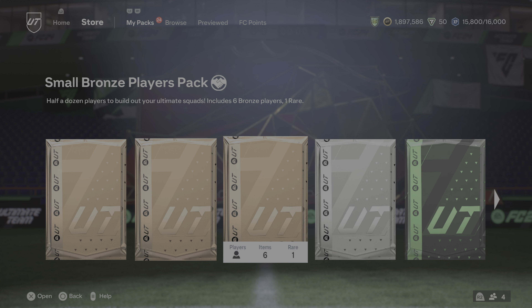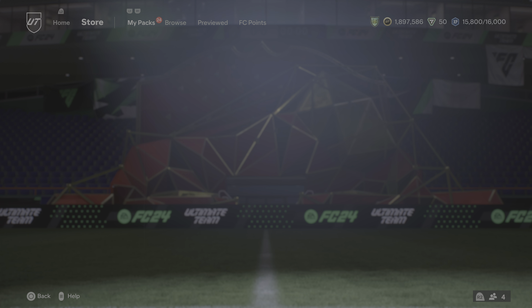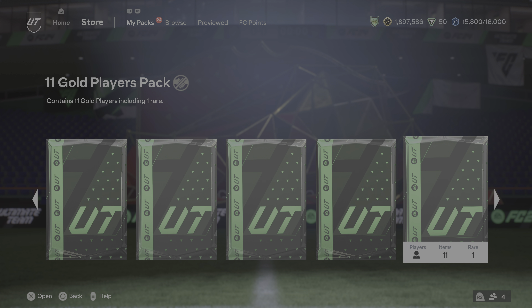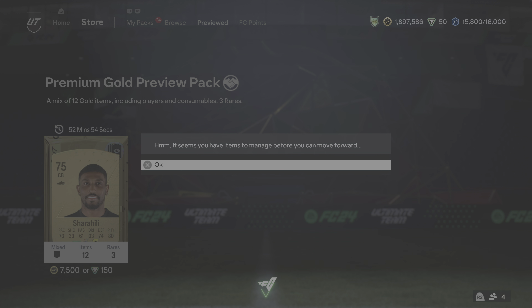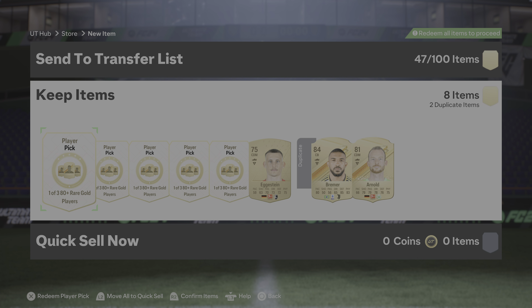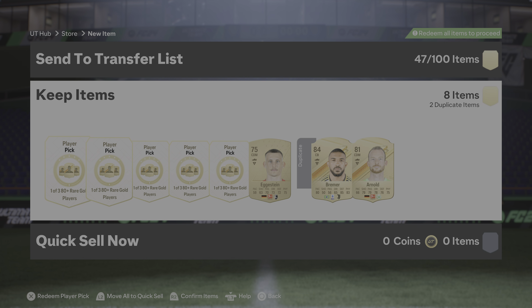Let me show you guys real quick how to open your packs quicker. You go to the pack itself — the one you just did — then press R1, R1, and press X. I have duplicates so it didn't work, and I have player picks as well.